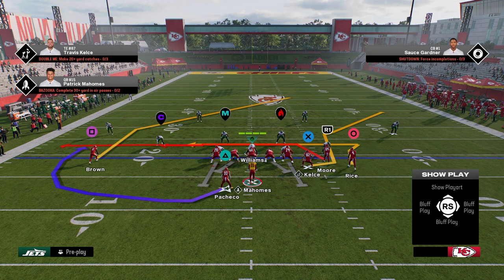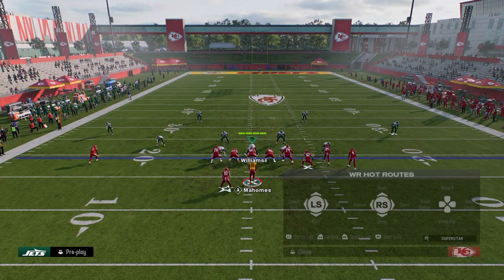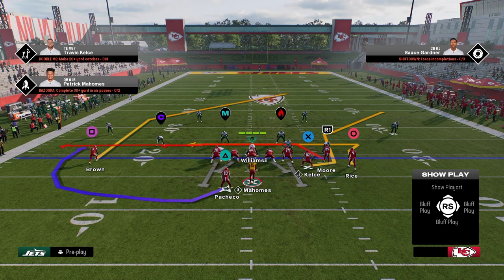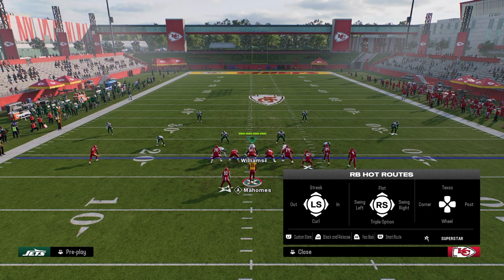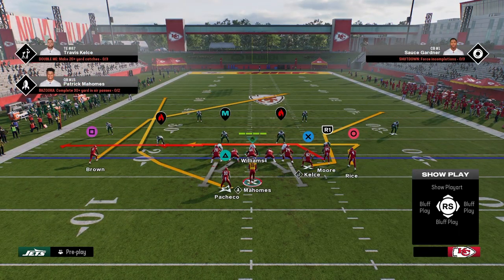The only problem is this post route is a little shallow when it comes to beating Cover 2. All you really need is to stem this post route up to about 15 yards or so — that's going to give you the proper depth. You're going to take the running back and put him on a wheel route.